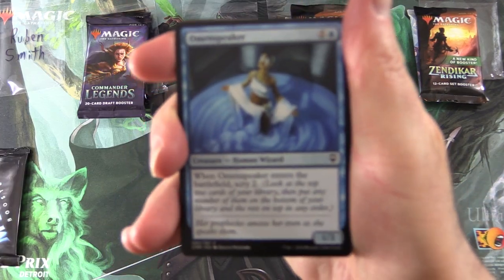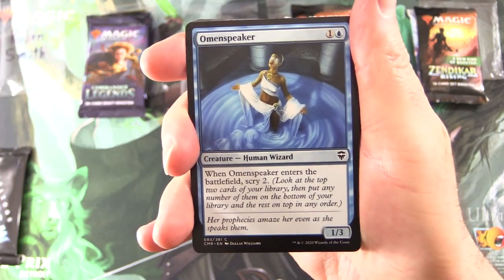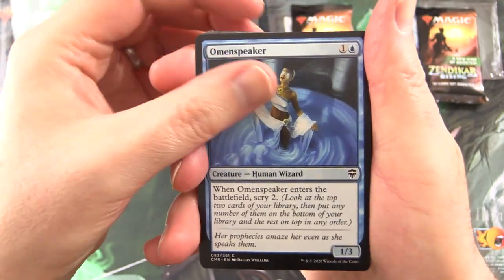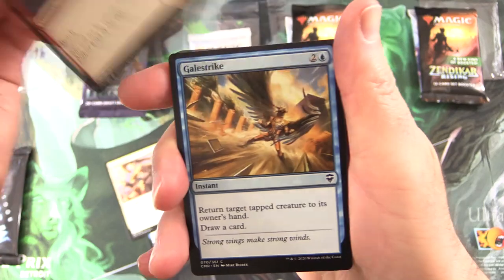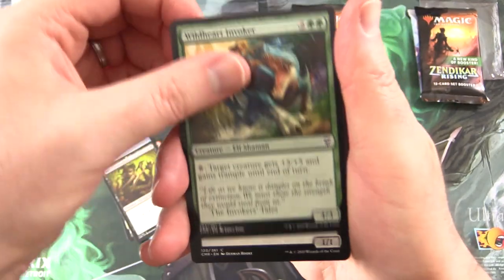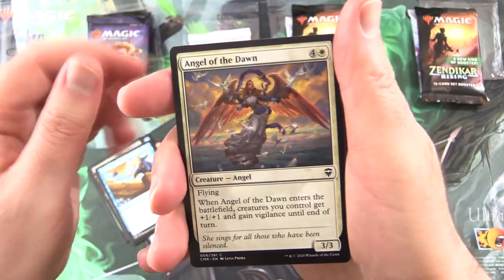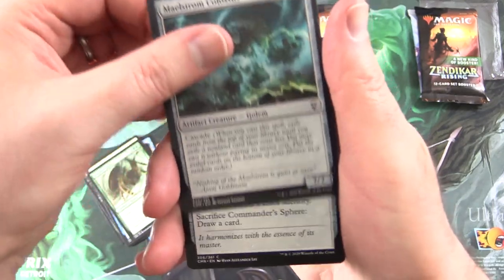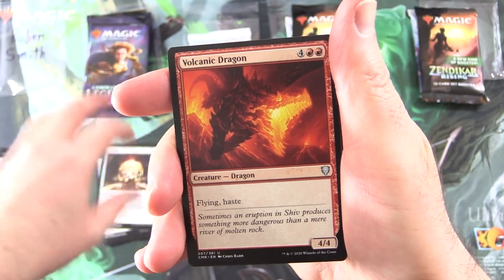Still looking for the infamous Jeweled Lotus. We start off with Omen Speaker, Inspiring Roar, Skyraker Giant, Gale Strike, Briarblade Adept, Wild Heart Invoker, Elvish Doomslayer, Azurfleet Admiral, Angel of the Dawn, Sentinel Spider, Maelstrom Colossus, Commander's Sphere, and the Uncommon is Volcanic Dragon.